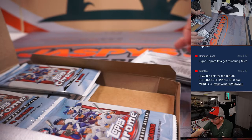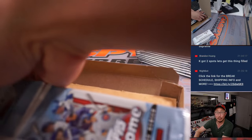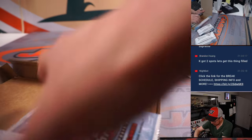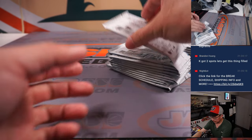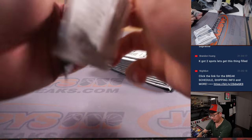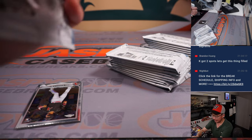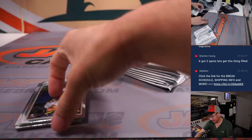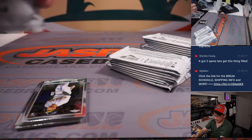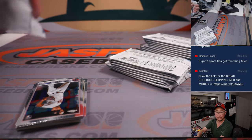Autographs are not guaranteed per box, but the update set is the one with those purple parallels in each pack. And if you get a purple parallel of the top rookies like Spencer Torkelson, Bobby Witt, and Wander Franco, it's going to be pretty nice.